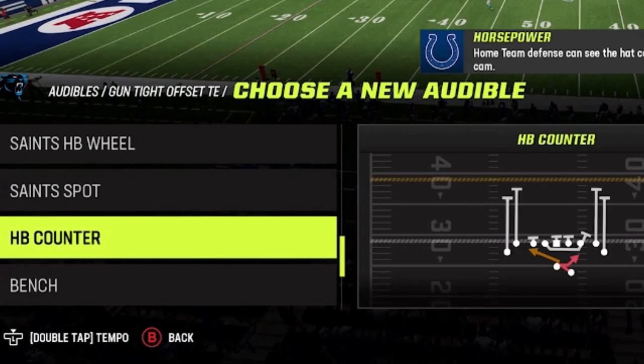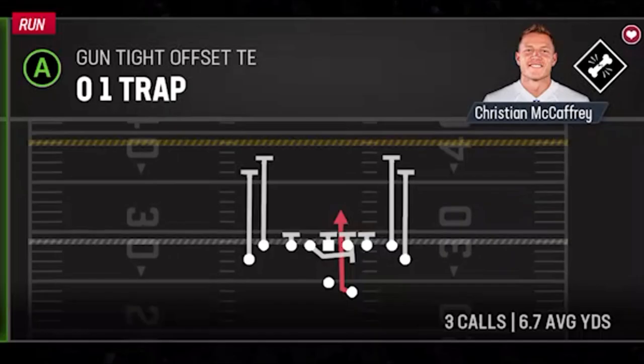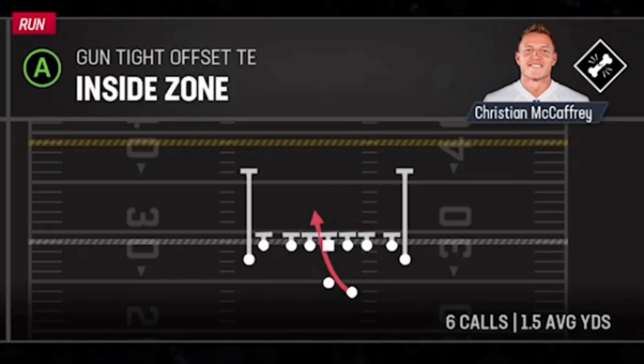Today we're going to be focusing on the run plays. I've got some very neat run plays: the halfback counter, which is one of the best run plays in this formation; the 0-1 trap, which is a very hard run play to stop; and of course the inside zone, which is going to be one of the most common.